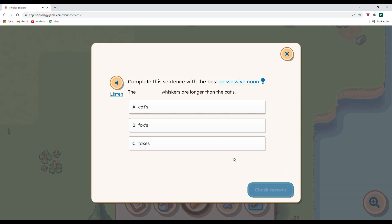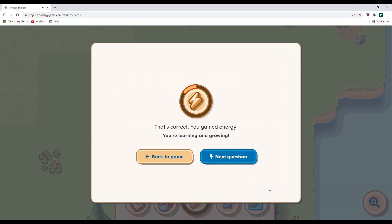Complete the sentence with the best possessive noun: The cat's whiskers are longer than the cat's — that doesn't make sense. The fox's whiskers are longer than the cat's — good. We're talking about the whiskers, so we need the apostrophe. This form without the apostrophe would be two foxes, three foxes, or 914 foxes. So fox's is the one showing possession of the whiskers. Check our answer — awesome!